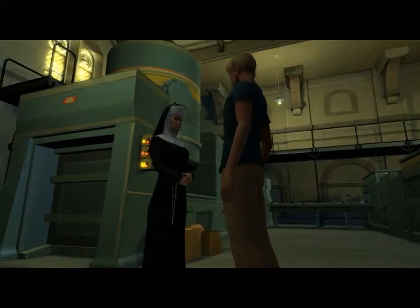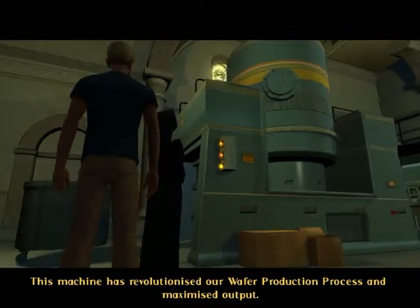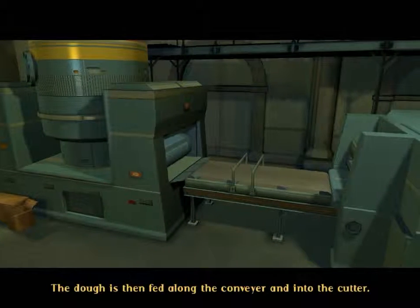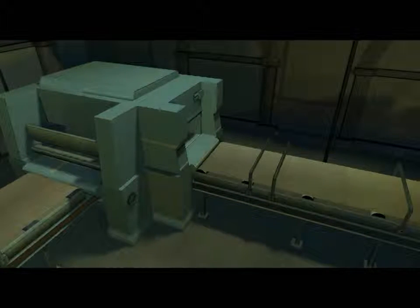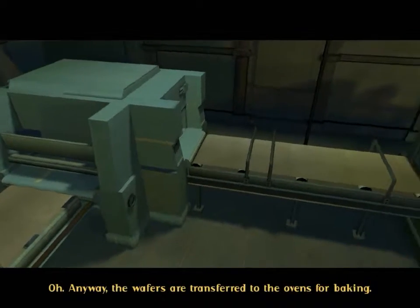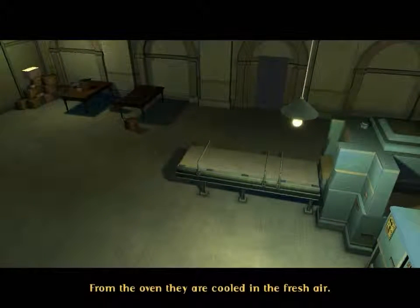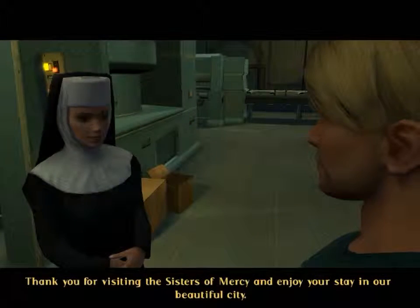"This machine has revolutionized our wafer production process and maximized output. First, the wafer ingredients are fed into the mixer to make the dough. The dough is then fed along the conveyor and into the cutter. From the cutter, the biscuits—" "You said biscuits." "I mean wafers. The wafers are transferred to the ovens for baking. From the oven they are cooled in the fresh air, then packed ready for delivery all over the globe."